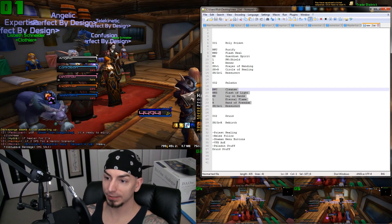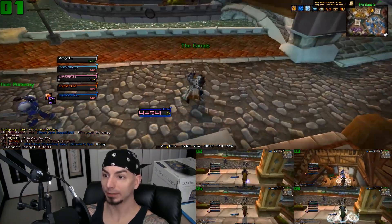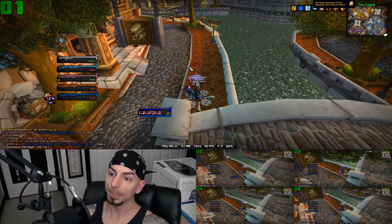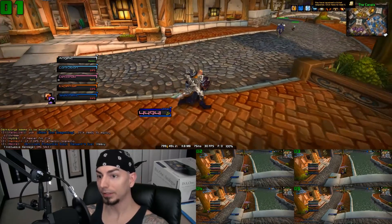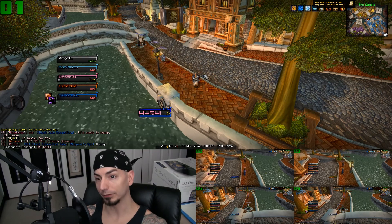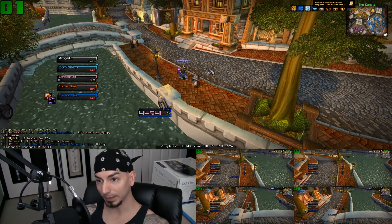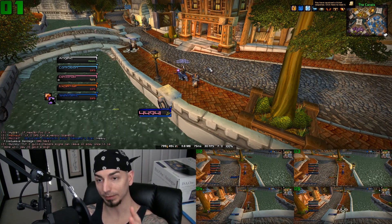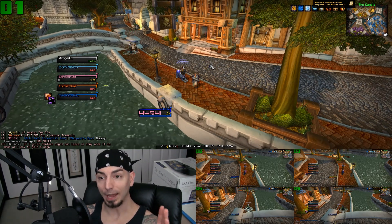So we've got priest healing, melee follow button. Let's bring them out here real fast and kind of set this up. Let me just break follow on everybody. I'm over here and I can get just my melee characters to follow me. This is nothing groundbreaking by any means, but I needed this because when I park my ranged casters and those characters, I want them to stay there when I park them in the distance.